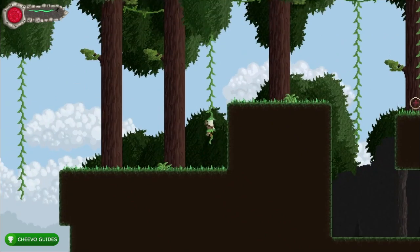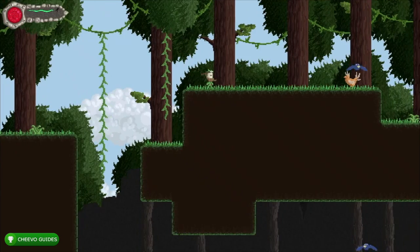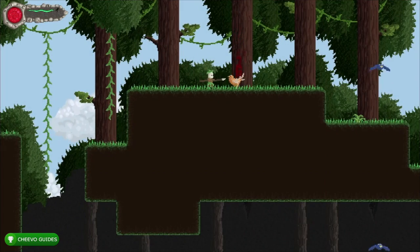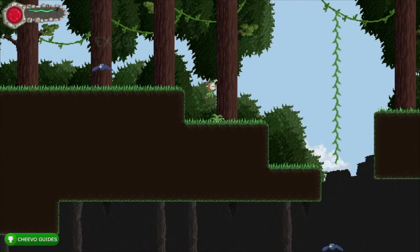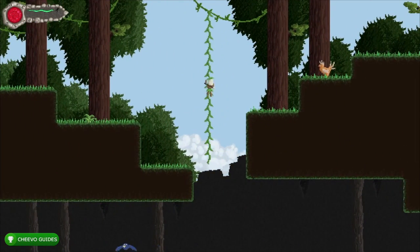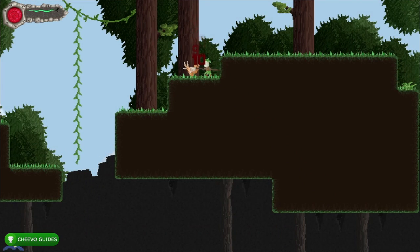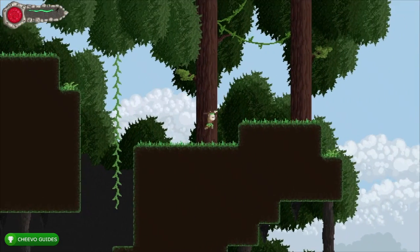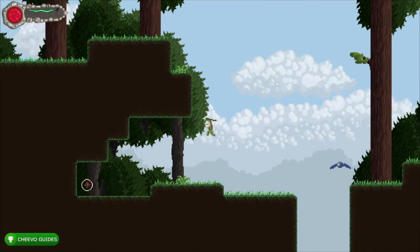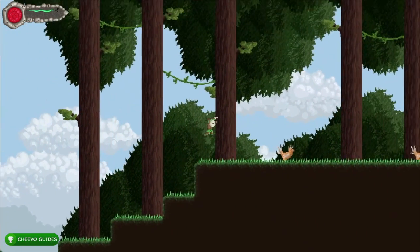You're going to encounter these bird enemies. As far as I know right now you can't kill them because we can't throw the spear yet. We could use upgrade points to get a long-range attack, but we're going to save our three experience points. So if you get an experience point, don't spend it. If you encounter a flying enemy we can't attack, just walk under them or jump over them and skip them for now.